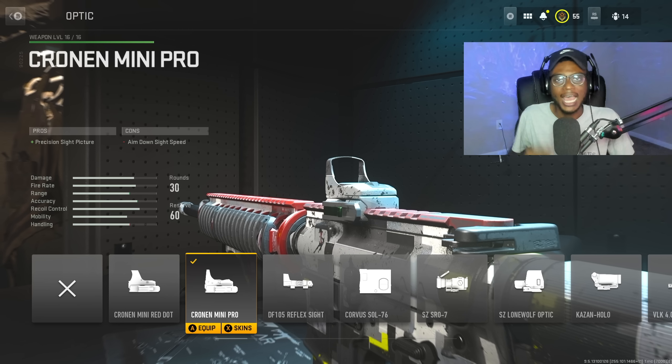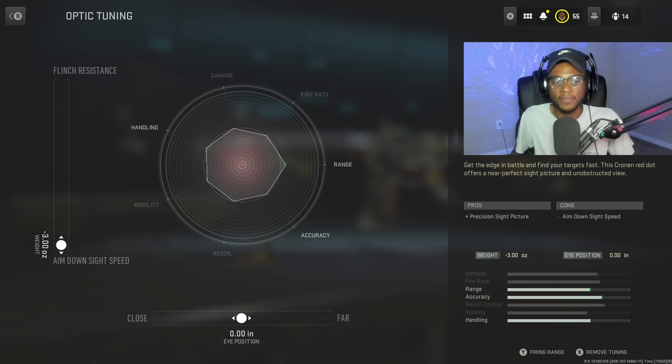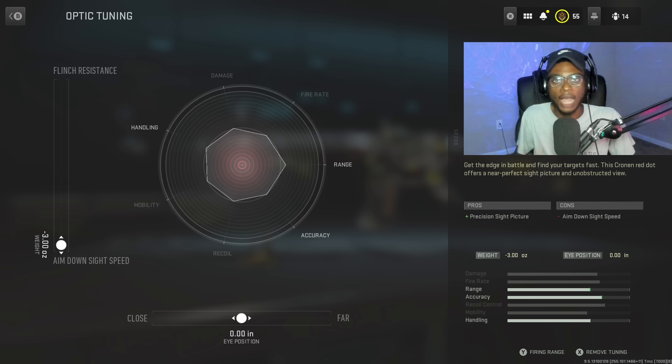For the next attachment, we're going to put on the Cronin Mini Pro — the blue dot sight — which is a fantastic attachment on the M16, making it super easy to use at medium to longer ranges and giving us a cleaner optic picture. The tune on this attachment bumps up aim down sight speed because we do not want to turn this weapon into a slug; we want it to be usable at any and all ranges, not just medium to longer ranges.